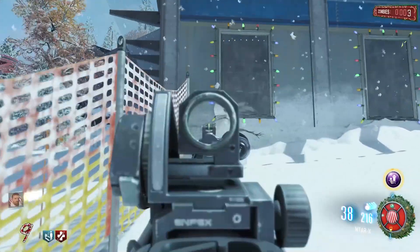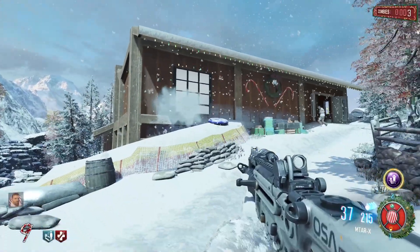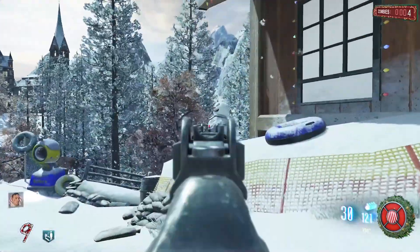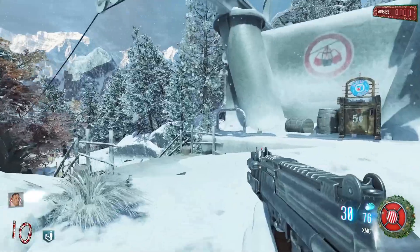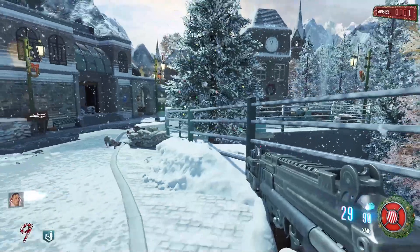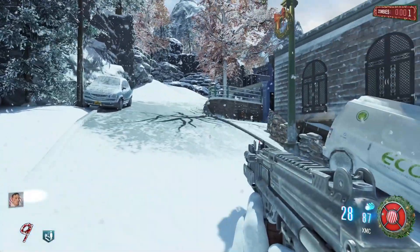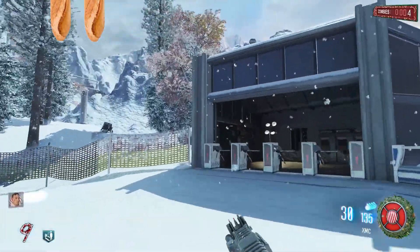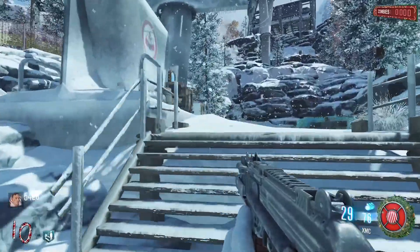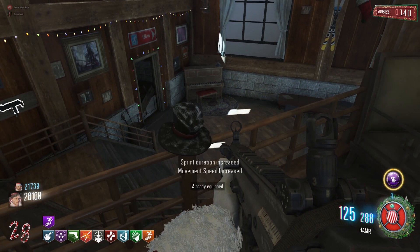For the snowman hat, all you need to do is shoot all the evil snowmen around the map. The evil snowmen will spawn after you do the easter egg step where you shoot the snowmen on the ski lift. After that step is done, all the good snowmen will turn evil and you can shoot them. There are nine snowmen around the map: one at spawn near Quick Revive, one right outside the ski lodge near where the second soul box was, one next to the building near Stamina, one down the stairs from Electric Cherry, one outside the map on the slope between Speed Cola and Stamina, one through the window in the building behind Speed Cola, one near the red jump pad not far from Jug, one near the entrance to the power building, and one at the top of the ski lodge to the left of the room with power. Once you've shot all nine, you'll hear a sound and you can pick up the snowman hat from the railing to the left of the build table in the ski lodge. The snowman hat gives increased sprint duration and increased movement speed.